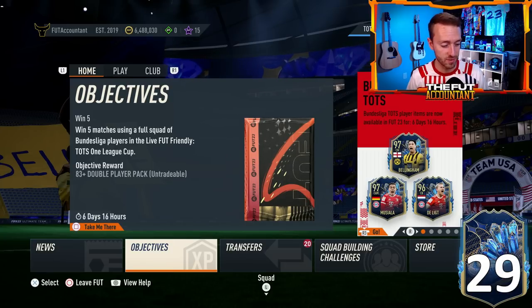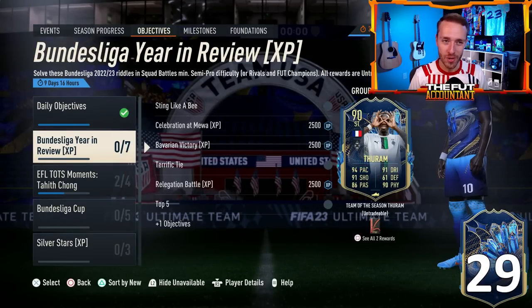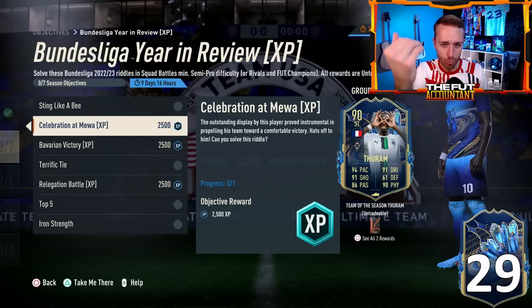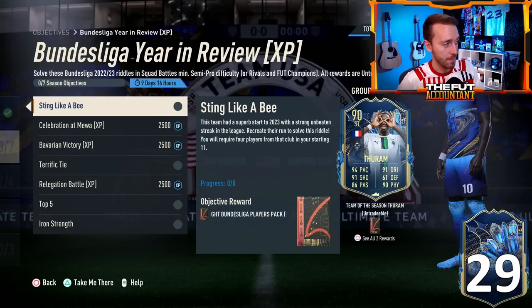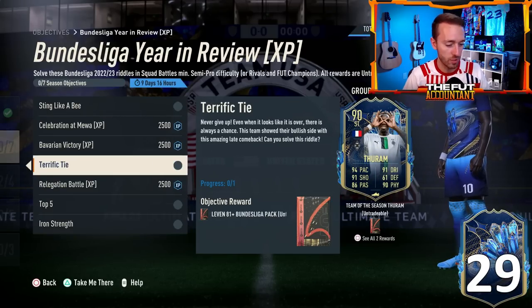It was a busy day in SBCs yesterday. That Flash Challenge was also out, and it was making some fodder go up in price. In objectives, there's also a lot going on. We have a team group reward — Bundesliga Year in Review — and it's one of those teaser things where you have to figure out what the riddles mean and solve them to complete the objective. A lot of people on Twitter have come together to figure out what all these different descriptions are trying to say, and we've basically solved the riddle.